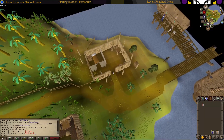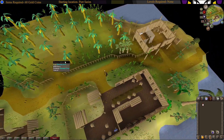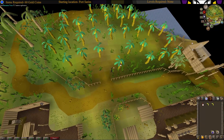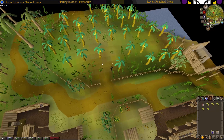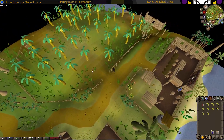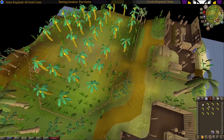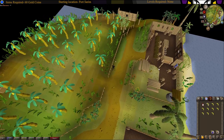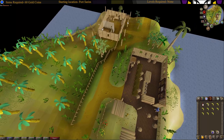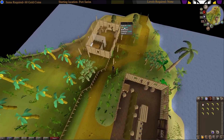You want to pick 10 bananas. Once you have the 10 bananas, use the bananas on this crate, or just right-click and fill.